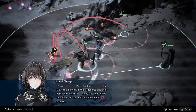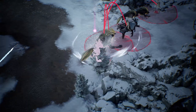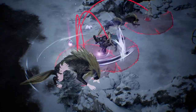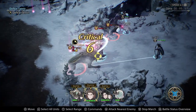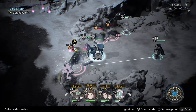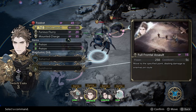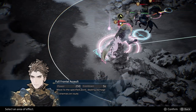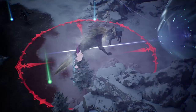When an enemy is about to use an ability — denoted by the red AoE marker — you can use any ability that inflicts stun or the shield charge ability to interrupt it. When facing enemies that use abilities, it's a good idea to keep at least one of your stun abilities available at all times, as it is much easier and more effective to interrupt the ability than to try and move your units out of its range. I found the archer stun shot to be particularly useful in this way.